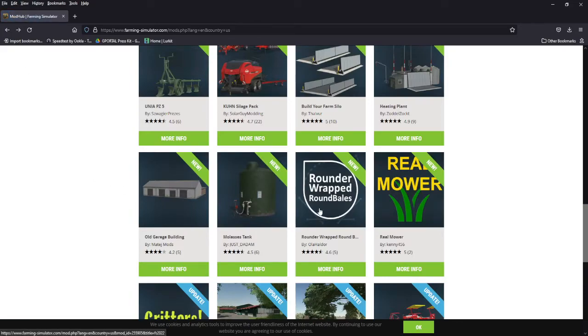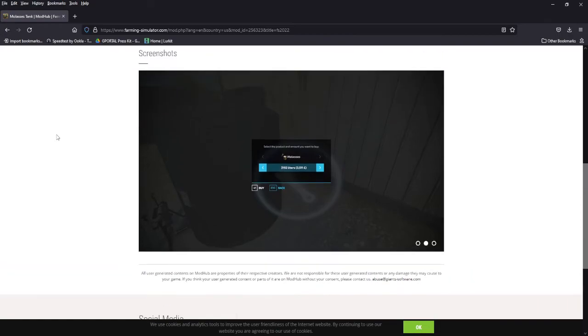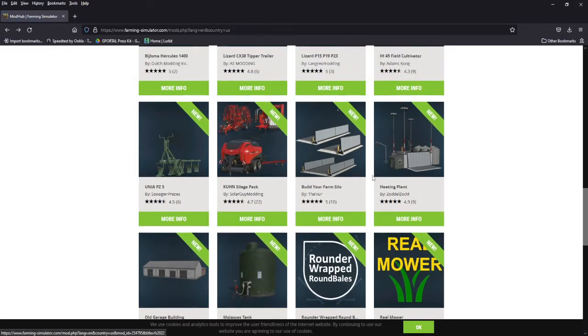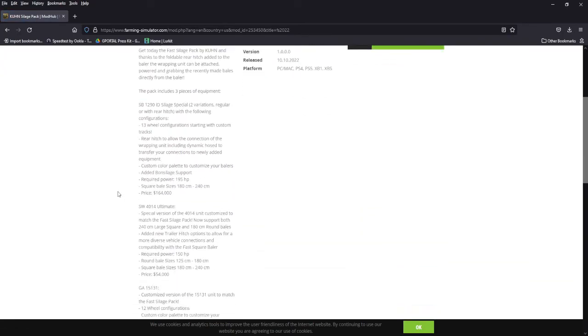We got rounder wrapped bales — we're going to show this one off. We got a molasses tank for PC only. This goes with the Maize Plus because you need molasses for Maize Plus. You can store it, you can buy it in, and it makes things easier for you to do Maize Plus recipes. We got garage buildings and another heating plant by Zatlzakt, and a 'build your own farm' style that we're going to show.